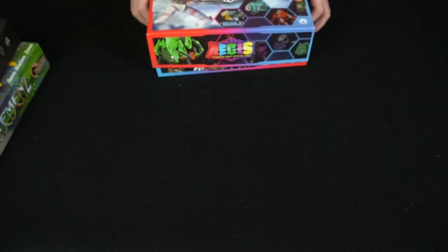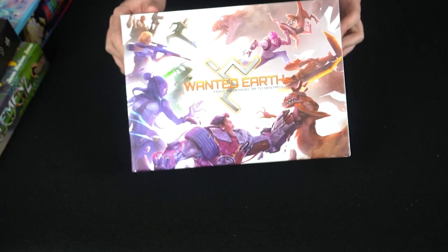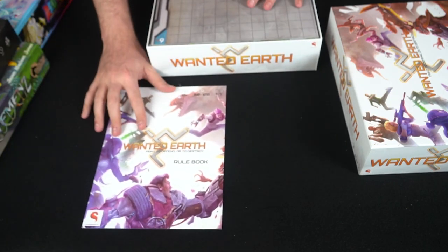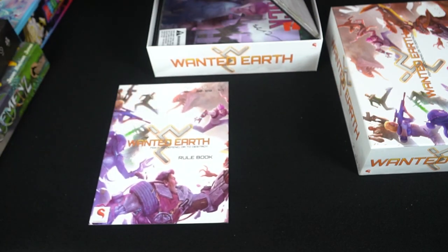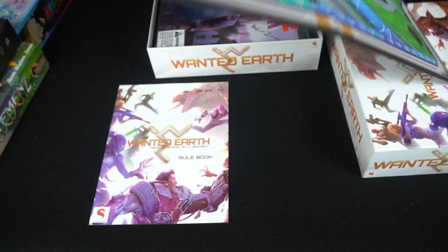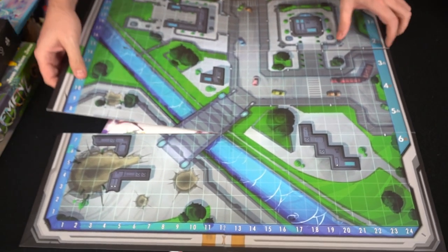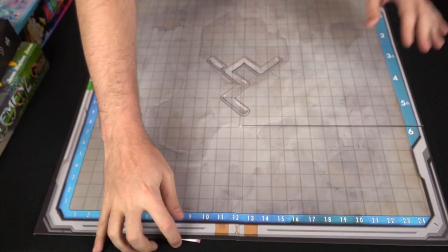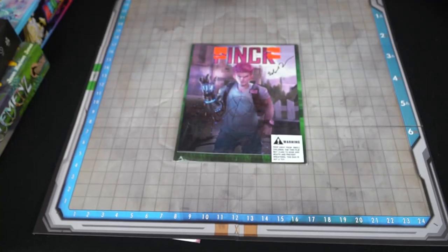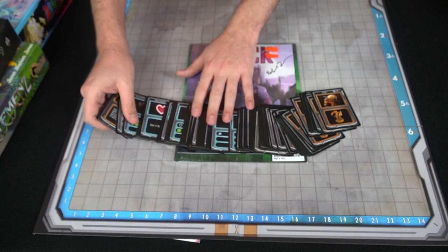Moving on to Wanted Earth by Shadow Squirrel Games. This was one of the original tactical miniature games I got a while ago. It comes with a rulebook, a player board that is customizable, and the base board of the game. The board has a detailed side and a blank side you can flip around. It also comes with comics — mine was signed — as well as additional cards representing the monsters, aliens, and different weapons you can utilize.